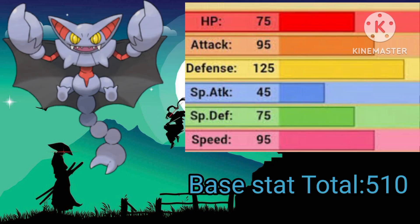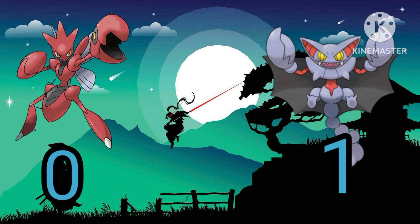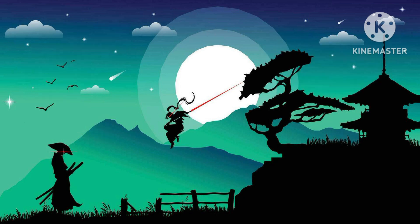Gleiskor, on the other hand, has a base stat of 510, having amazing defense, attack, solid speed, and special defense, which is pretty good. As we saw, Gleiskor and Scizor's base stats weren't very far off. Gleiskor does get the victory, though, with only 10 points, as Scizor's base stat is only 500 and Gleiskor is 510. Overall, pretty close.